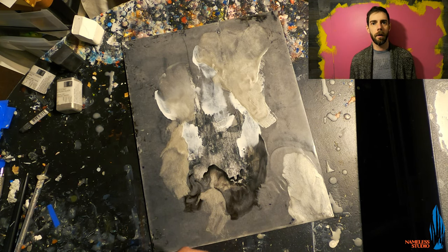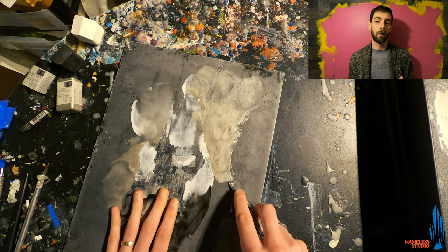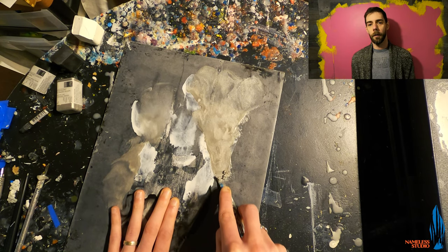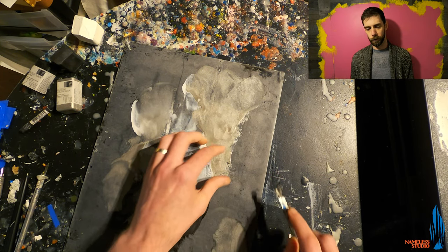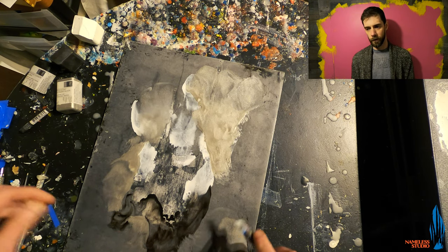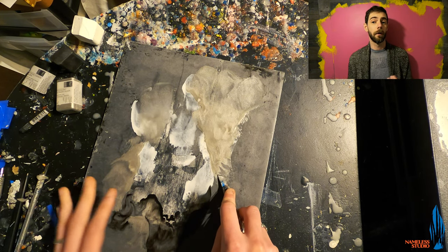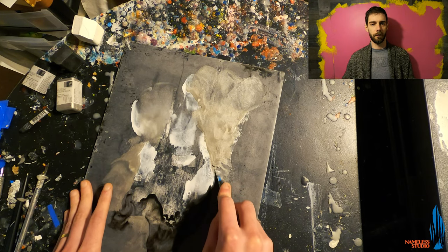We are going to start today by taking an X-Acto knife to this piece and we are going to be taking away a little bit of the iridescent German silver that we put down last time. We are trying to build a lot of outer layers to sort of encroach on the inner composition that we have going on here. So we are going to break up some of the contrast between the silver and the gray substrate, just in a few spots, so that we have a cleaner background to build some of these next layers upon.